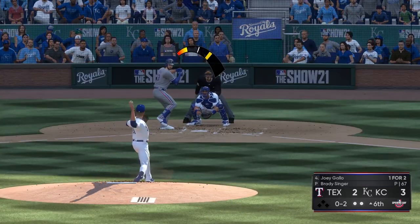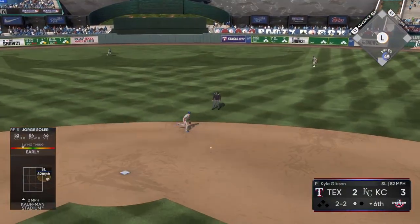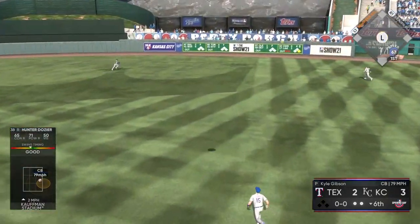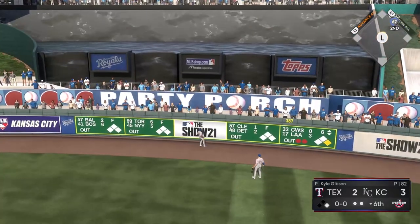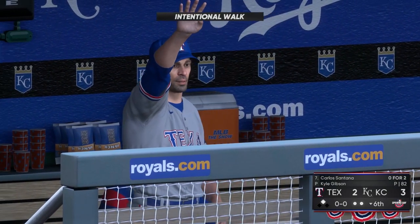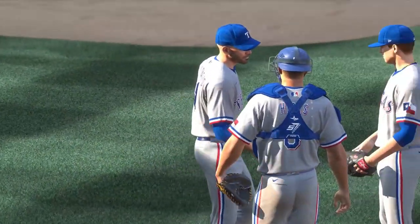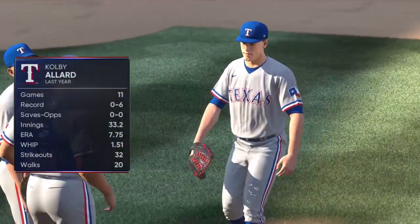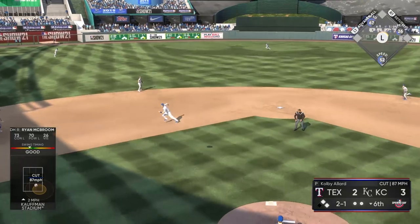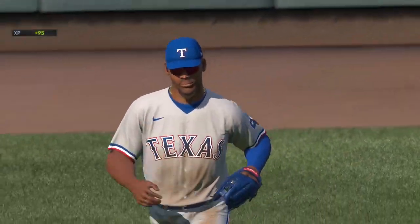Salvador Perez makes a pop-up play in foul territory. Joey Gallo gets inside-and-low pitches but strikes out anyway. Bottom of the sixth: Hunter Dozier sends a long fly ball to deep right-center that hops over the fence for a ground rule double — he is swinging a hot stick. Chris Woodward intentionally walks Carlos Santana, the lefty, and Kyle Gibson's day is done. Against the righty-lefty matchup, Ryan McBroom goes deep but not deep enough — Adoles Garcia makes the nice play to end the inning.